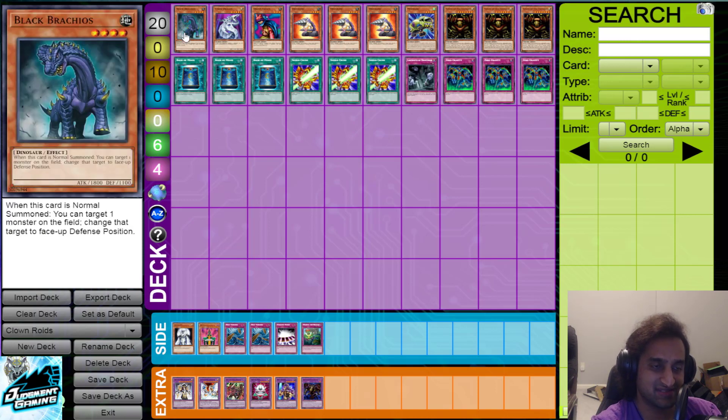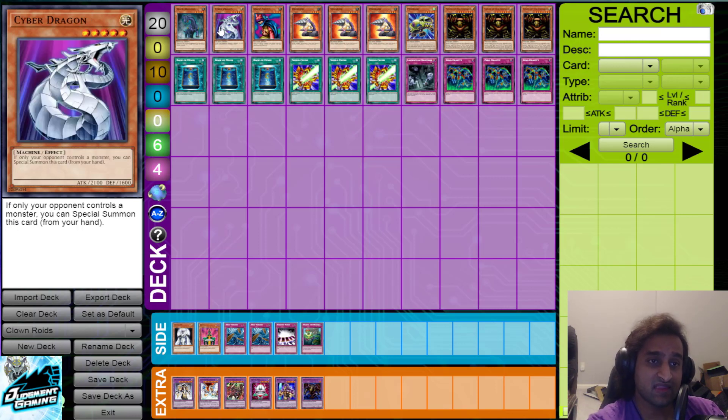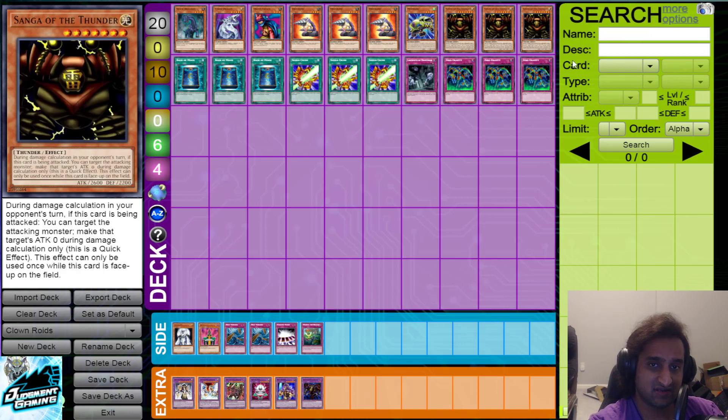Brachios is another pseudo-trap sort of thing to put monsters in defense and trigger your effects. Cyber Dragon and the Sangas are for aggressiveness, because once you destroy your opponent's monsters, you do have to get at their life points somehow — this is still a deck that tries to win the game by attacking.